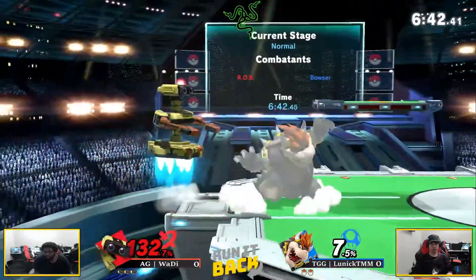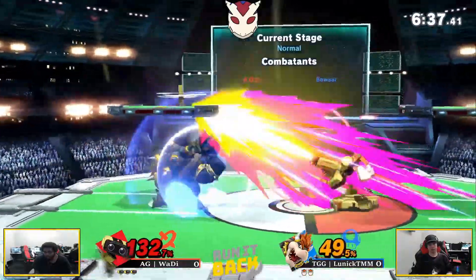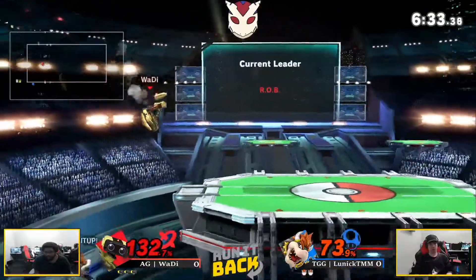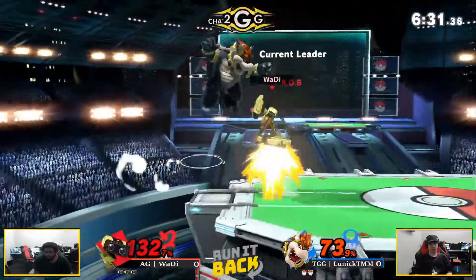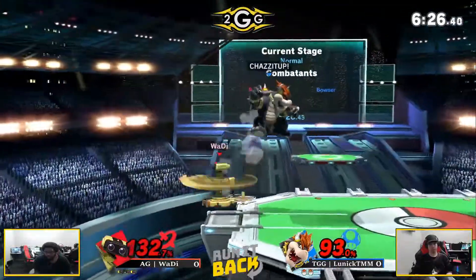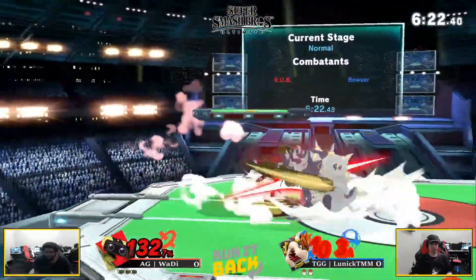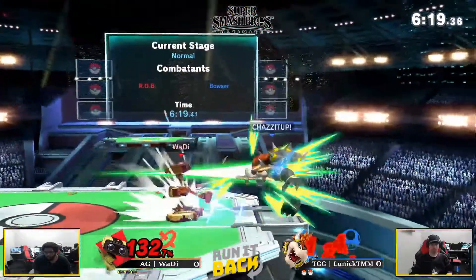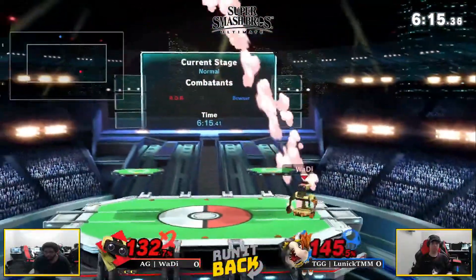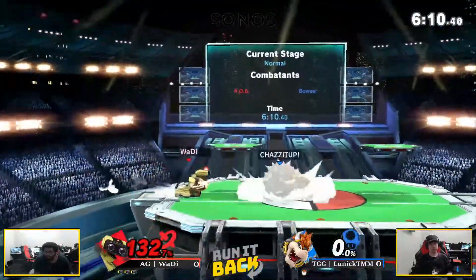Wadia's able to close out that first stock in game one. He can definitely drop this stock if he gets hit with one side B, but those down tilts are keeping Lunick out and slowly building him up. He didn't get anything off the parry. Gotta be careful of the side B right there, but Wadia's going back to the stage and continually spamming that nair, because it's getting him all the mileage he possibly can. Lunick's got to keep his composure. The second stock has been all Wadia — I don't think Lunick has hit Wadia at all this stock. It might have been an actual minute-long zero to death.